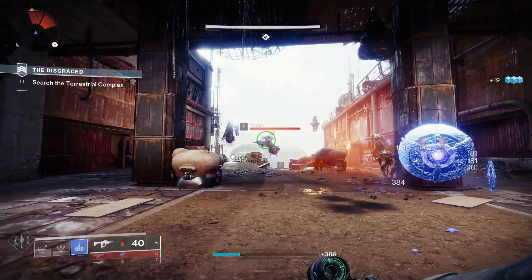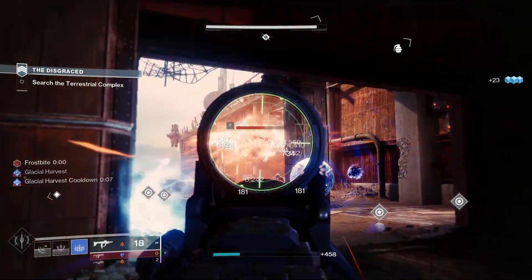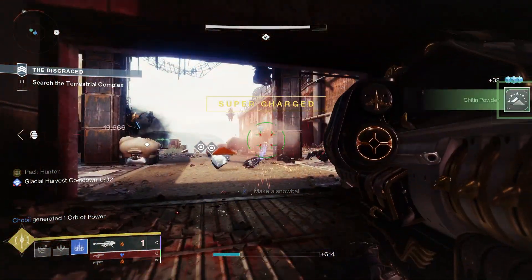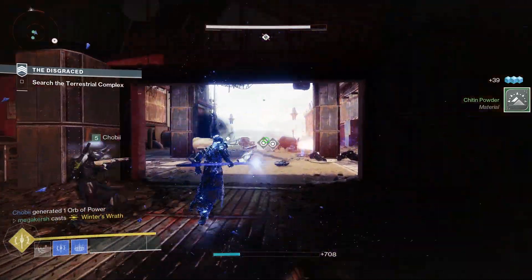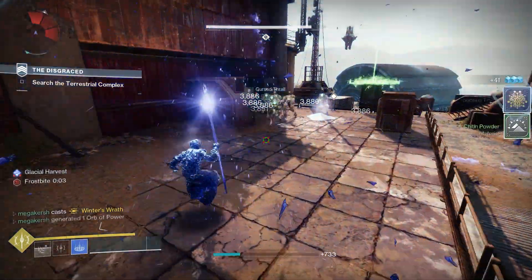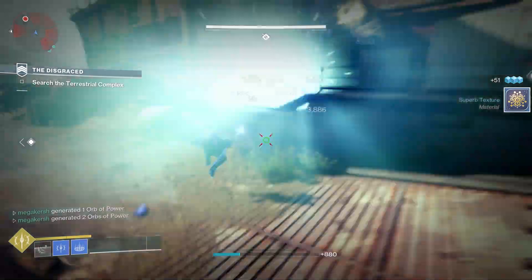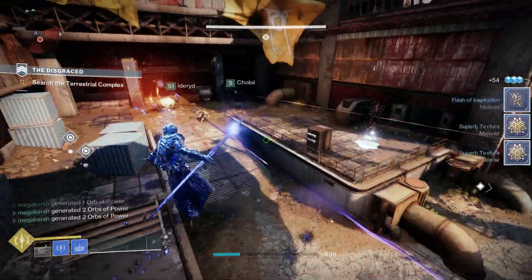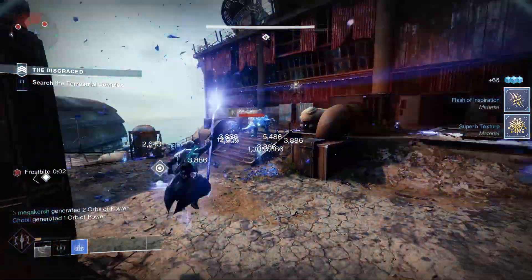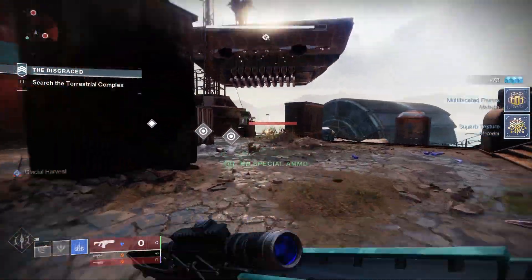This one is a great looking weapon, plus it's a brand new high-impact stasis fusion rifle, and it can roll with Reconstruction, which was previously exclusive to the Deep Stone Crypt weapons. This is a very valuable perk in PvE, and generally this feels like an excellent PvE weapon. It's going to be difficult to use in PvP given the long charge time. If you can get that charge time down via a masterwork and a perk combination, that would be good for PvP, but I would recommend this more on the PvE side of the game.